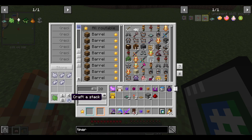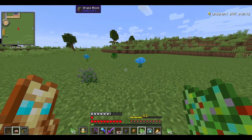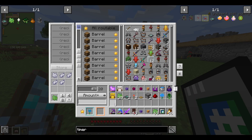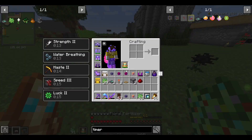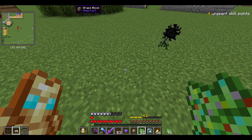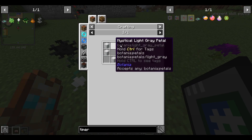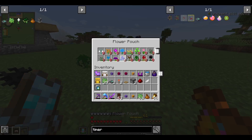Now you just collect them. What I personally recommend is this flower pouch - it collects all the different flowers without taking up inventory space. It only costs a wool and any color petal, and it doesn't matter the color. Craft one of those, and when you open it, it shows you how many of each you have. I always put my magnet on when doing this because it makes collecting easier. Just spam this a couple of times and you get all the different flowers.